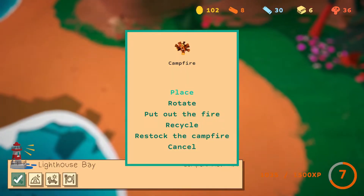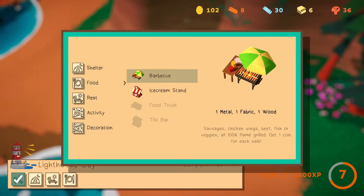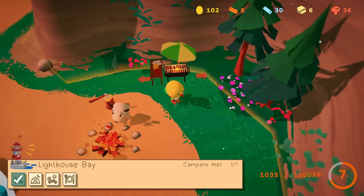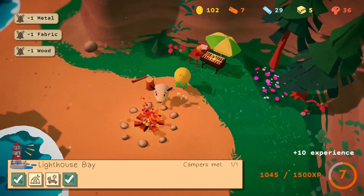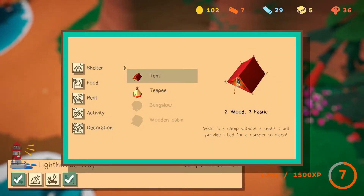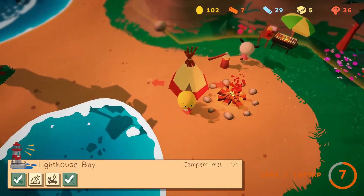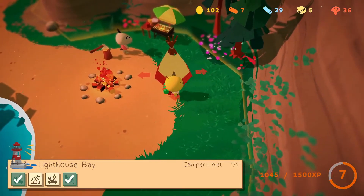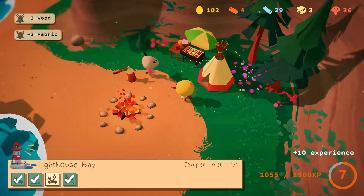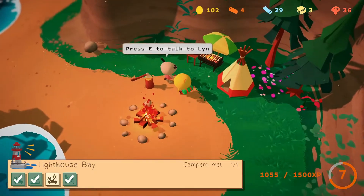Let's build — we're gonna need food. That requires the least amount of resources. Let's put it over here. Tent or teepee? This takes the least fabric — teepee. That's Lynn. Well, we'll set you up a teepee over here, Lynn. Sunshine ran out of firewood.